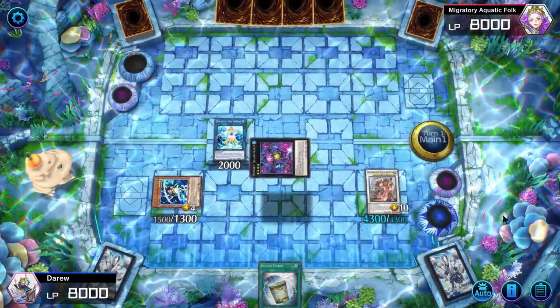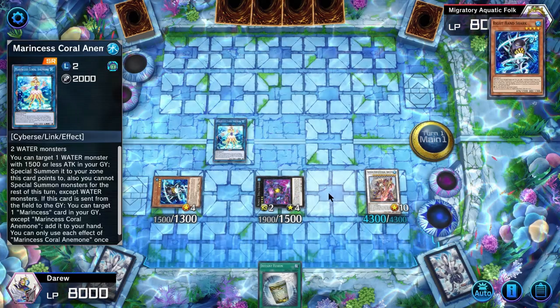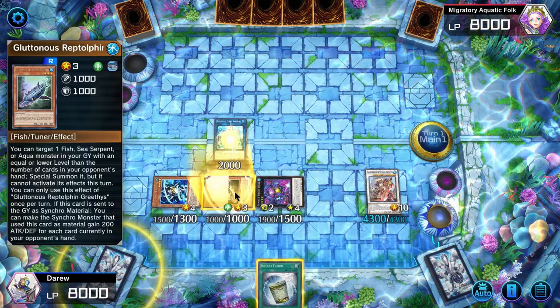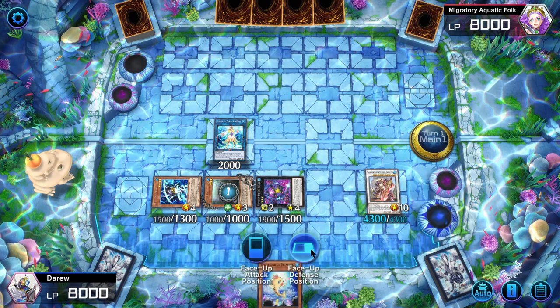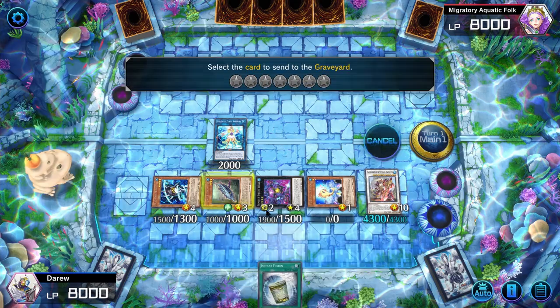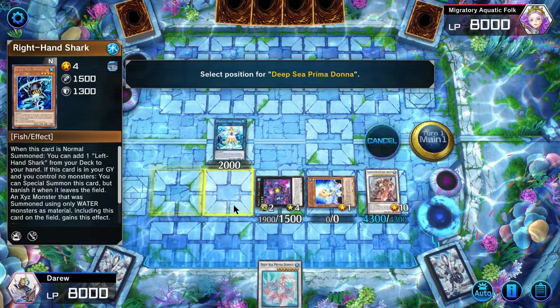We'll activate Marincest's Coral Anemone to bring back our Greethys. Greethys will then activate its effect to special summon a Fish with a level lower than the number of cards in our opponent's hand. Using Greethys and a Level Four Fish, we'll Synchro Summon into Prima Donna.